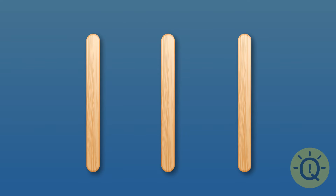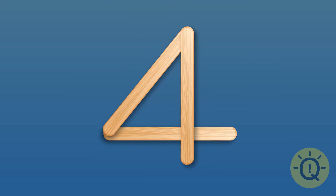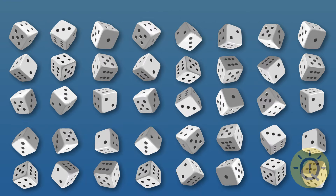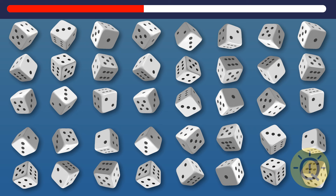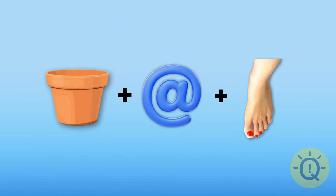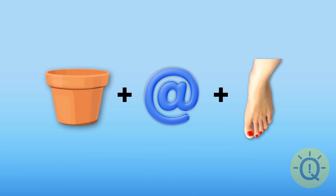Can you make four out of these three sticks without breaking them? You can — arrange them to form the Roman numeral IV. This is what I call creative thinking. Can you figure out what's wrong with this picture? This dice is all wrong — it has seven dots on one of its sides, but that's impossible. The largest number of dots is six. Now look at this image — what word do you see? A pot, the at sign (@), and a toe. That's potato.